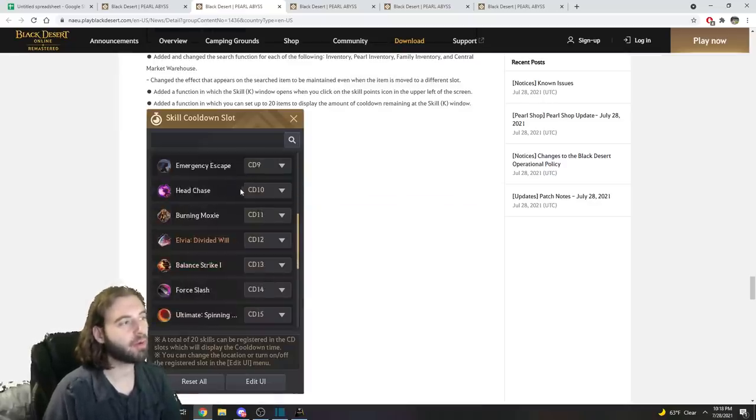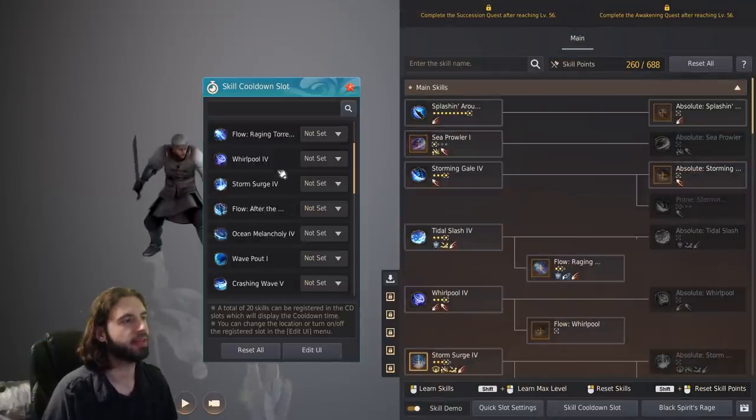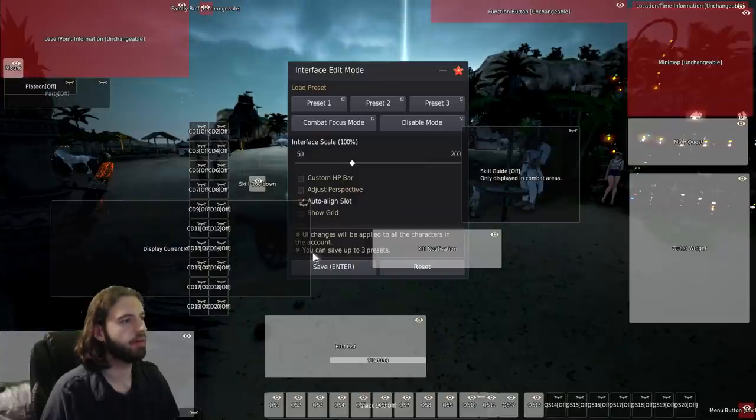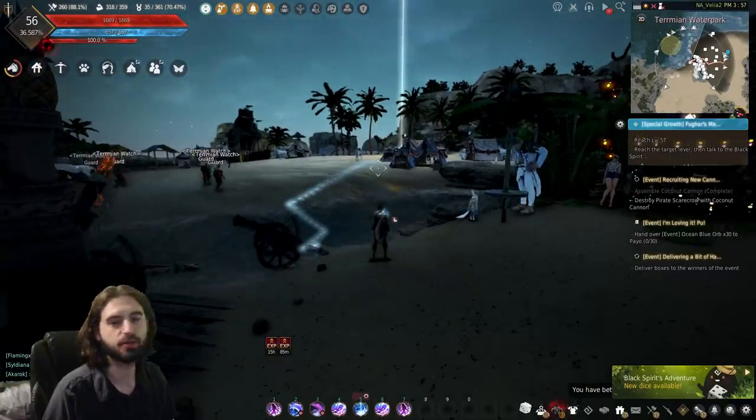You can now add an additional 10 cooldown slot skills to your UI, which is another neat feature for those who like custom UIs. If you press the K key on the keyboard, you'll see a skill cooldown slot. You can configure these on your screen using the Edit UI feature, adding cooldowns 1 through 20 anywhere on your screen so you'll know when your skills are off cooldown. There's a separate video going over this and how to use it.